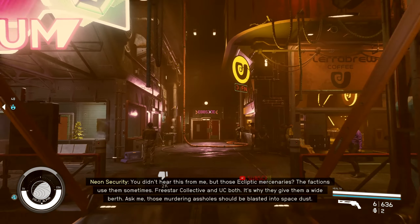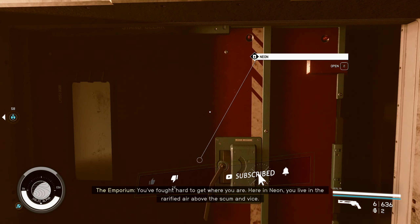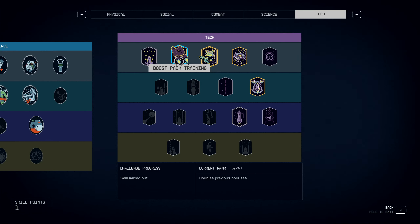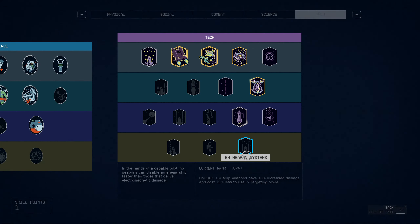I'm in Neon right now and we want to head outside. Before we start our walk, I'm just going to go into the skill tree, because I highly recommend having the boost pack training all the way to rank 4. This will make this much easier, and I'm going to show you guys why.